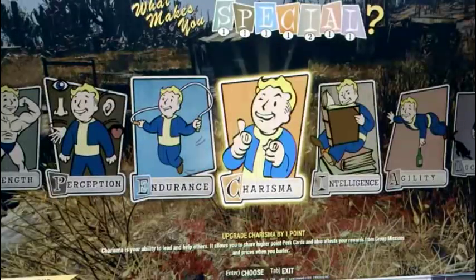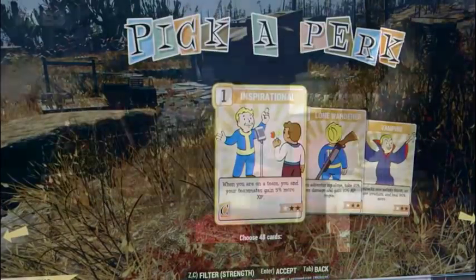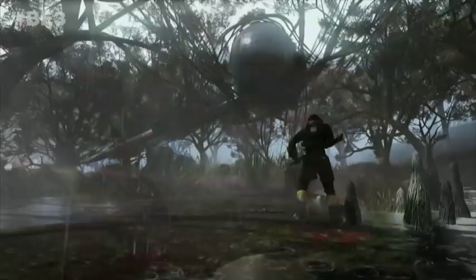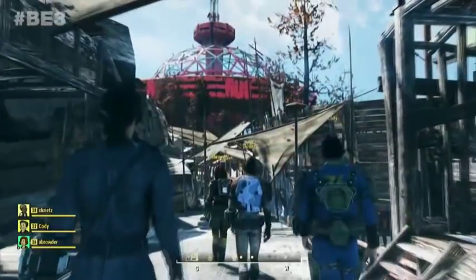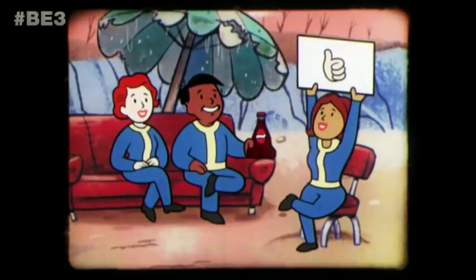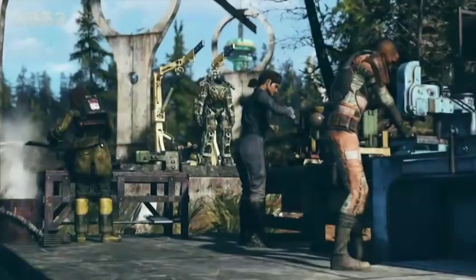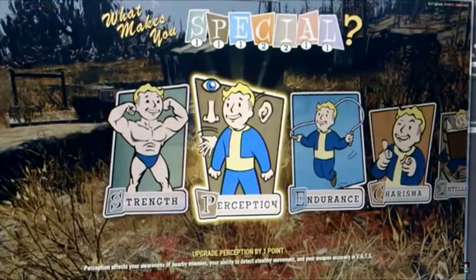At later levels, the way this system works is using perk cards. We still have the SPECIAL system — Strength, Perception, Endurance and so on — but now when we invest points into our SPECIAL stats we'll be able to select a new perk card. These perk cards will have different effects, but first let's look at each SPECIAL stat and see what it does, because they've changed massively from previous Fallout games.